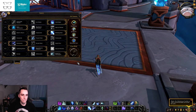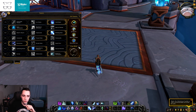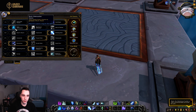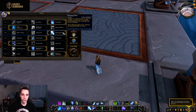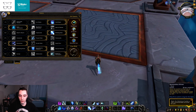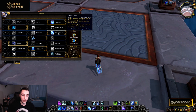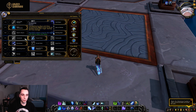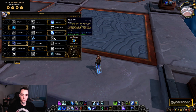Looking at the talents — I'm currently specced into a Breath of Sindragosa build. Tier one and two have no changes. In tier three they changed Blinding Sleet: when the disorient effect ends, targets are now slowed by 50% for six seconds. Chains of Ice is a 70% slow and Remorseless Winter is a 20% slow, so Blinding Sleet sits in between, but you can hit everything with it rather than chaining individual targets. In tier four, Avalanche was buffed slightly from 16% to 20% damage — a 4% buff.